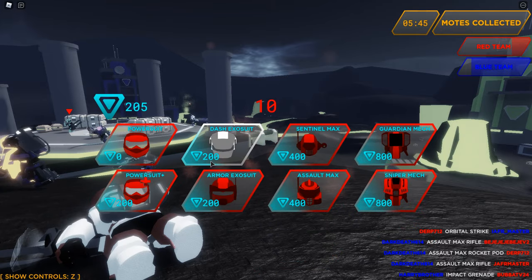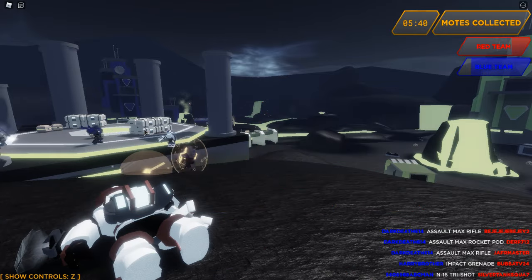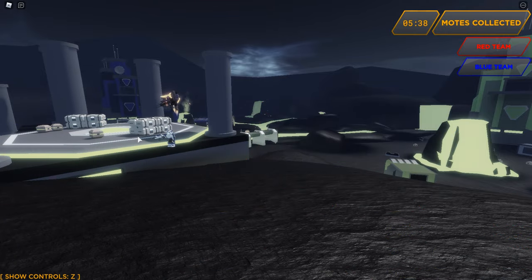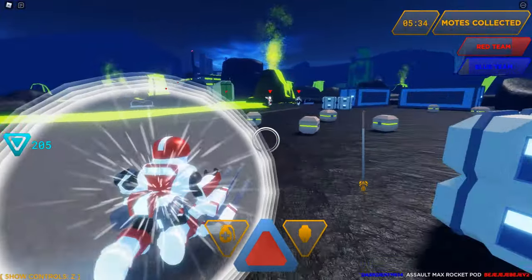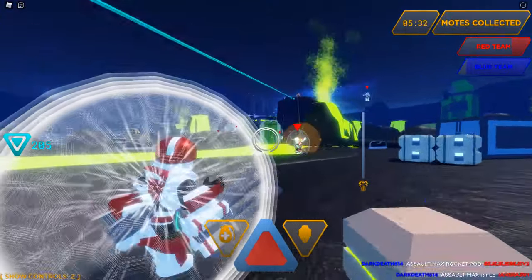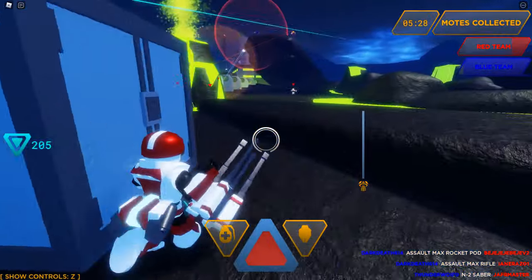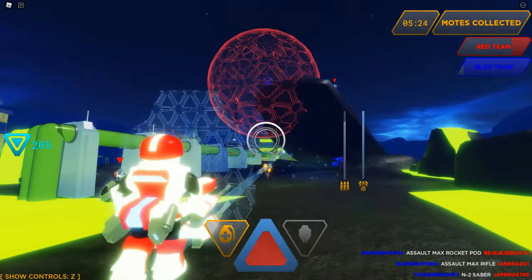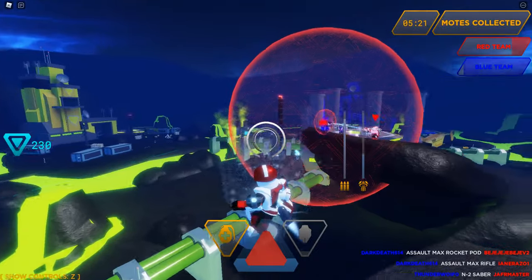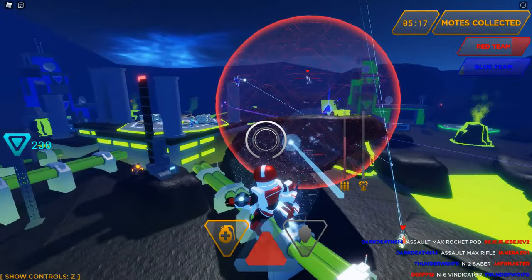You also have a certain amount of jetpack fuel that goes down as you use it. I really want a sniper mech — I love sniping — but that takes a lot of money and I think the game's going to end before I get a chance. Let's go this way. We're going to pull up the kinetic shield and start firing into enemies. If you aim while you're in the air, you will hover.